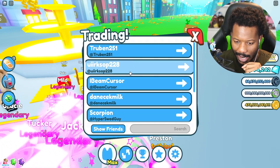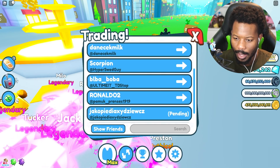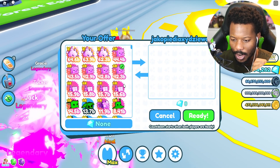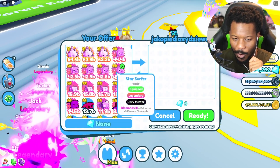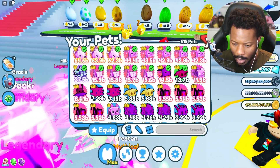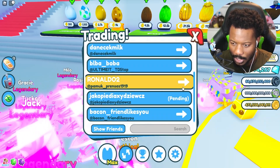Let's get the trade in. I'm gonna give you something good here — you will get a star surfer. Don't give me anything. Are you sure you want nothing from this trade? Actually, I want your worst pet. Wait — why did you cancel the trade? Hey, I'm trying to give you a pet, just take the pet!